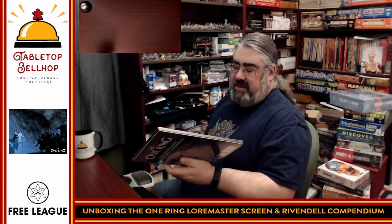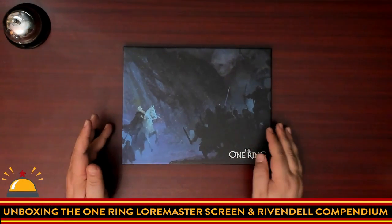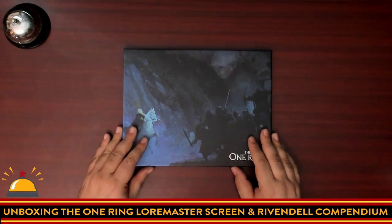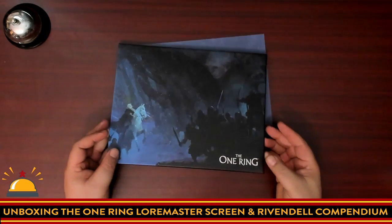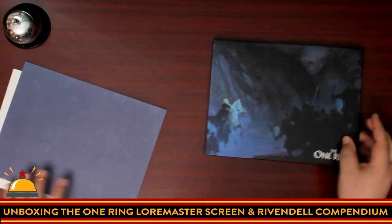Always like it when you get more than you expect with any tabletop gaming product. Let's take a look at what you get inside — or get with the One Ring Loremaster Screen and Rivendell Compendium. All right, all I've done is cut the shrink wrap off. It looks like we have a couple different things: we have books, we have a sheet. So let's kind of split these out.